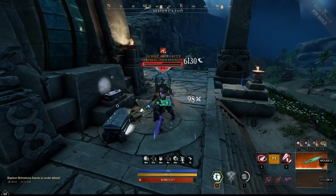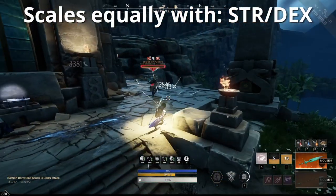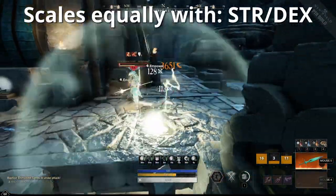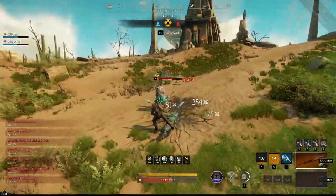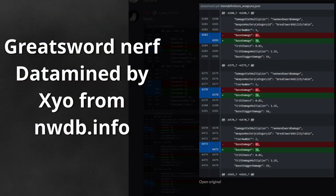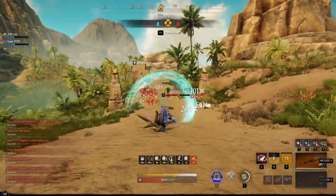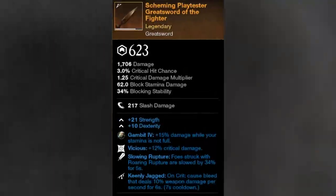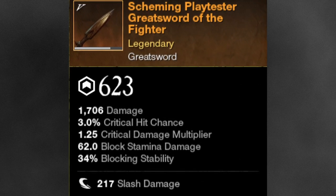The Greatsword mainly deals slash damage. It is the first weapon that scales equally with strength and dexterity. It has the potential to deal incredibly high damage, and it appears that its base damage was actually already nerfed by around 5% coming off the PTR, according to what Xayo from New World Database found. Since it has incredible DPS potential, this doesn't mean much, though. What is worth noting is that the Greatsword has 34% block stability, which is some of the highest in the game, though still far away from a tower shield.